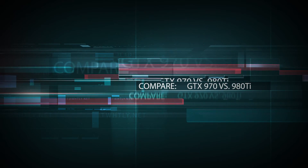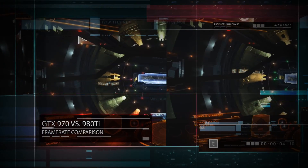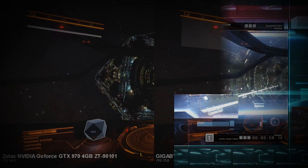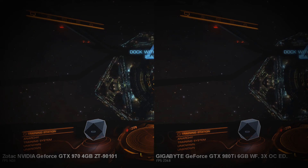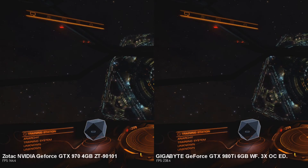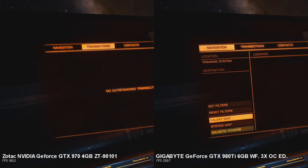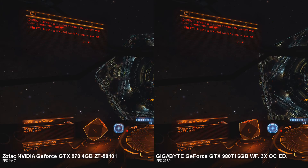Hi there, this is Tim with a comparison video between my old card, the GTX 970, and the GTX 980 Ti that I actually purchased before I found out the 1080 was coming out. If you looked at the last two videos I uploaded, you'll see I now have a 1080, because I was still within the refund window for the 980 Ti. So I did this quick benchmark test and then returned it so I could buy the 1080. The 970 is on the left and the 980 Ti is on the right, as labeled.